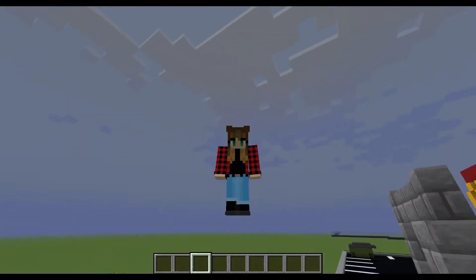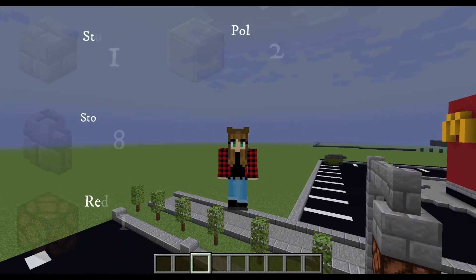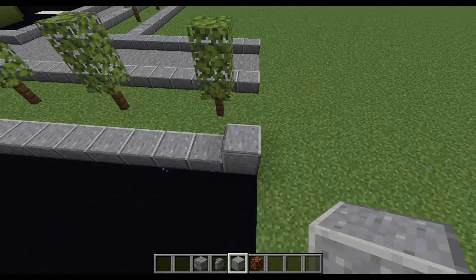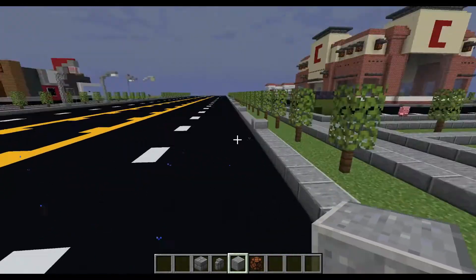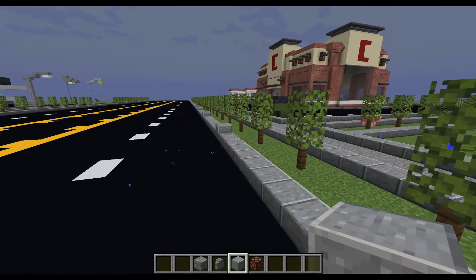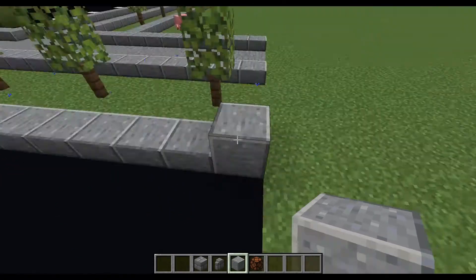For this street lamp, these are the materials that you will need. If you're building in survival, go ahead and collect these items. But if you are building in creative just like I am in this video, go ahead and take into consideration these are the items that you will need. I already placed a polished andesite stone block right where I will be making the street lamps.